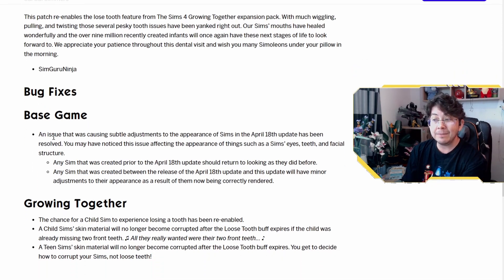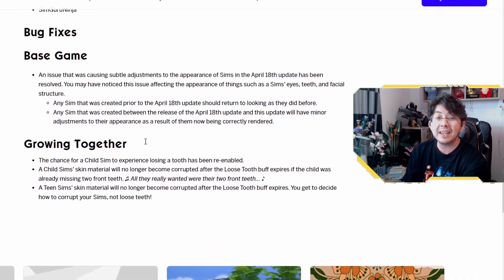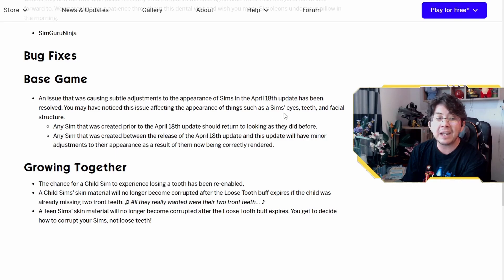An issue that was causing subtle adjustments to the appearance of Sims in the April 18th update has been resolved. You may have noticed this issue affecting the appearance of things such as Sims' eyes, teeth, and facial structure. Any Sim that was created prior to the April 18th update should return to looking as they did before. Any Sim that was created between the release of the April 18th update and this update will have minor adjustments to their appearance as a result of them now being correctly rendered.